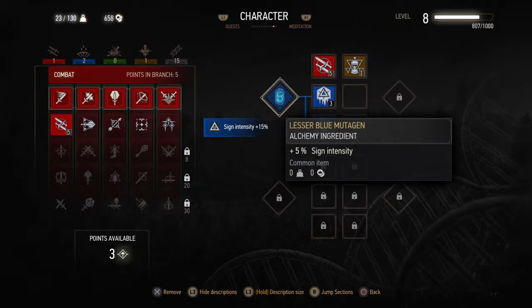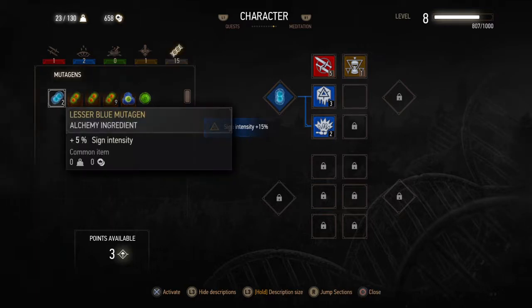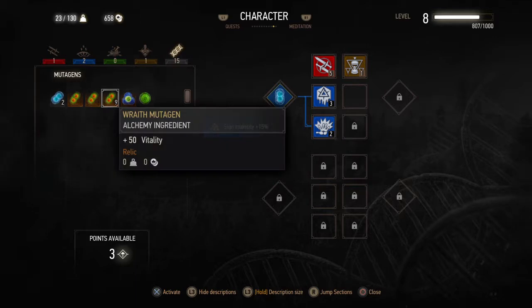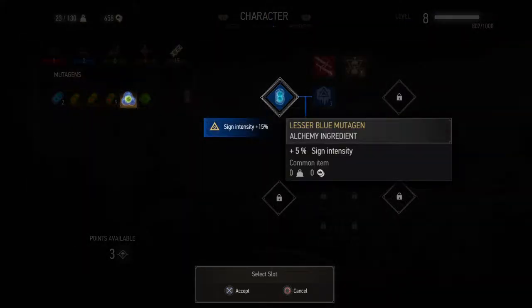Remove this, right? No, no, let's go here and use this. What's this? Wraith mutagen. What's this? Five percent sign intensity — let's put this here.